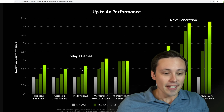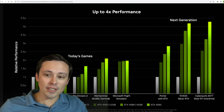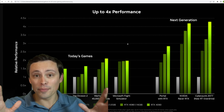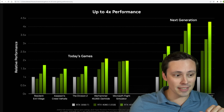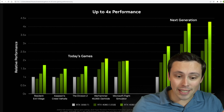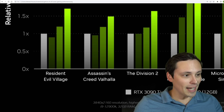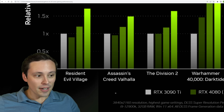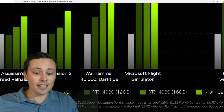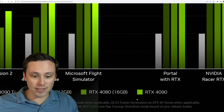They do have one chart showing today's games rather than next generation games, so we can see what sorts of performance to expect. Because NVIDIA's claiming the 2 to 4 times performance increase as the big marketing slide in their actual presentation. But after the presentation, they did reveal some more slides like this, and the key detail is whether DLSS 3 is being used. Once again, this is really difficult to parse out. This says it's 4K resolution, highest game settings, DLSS super resolution performance mode when applicable, and DLSS frame generation on RTX 40 series when applicable.